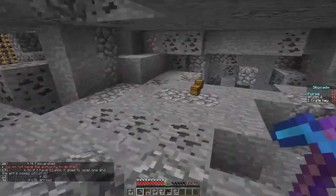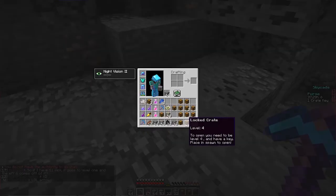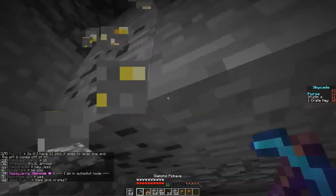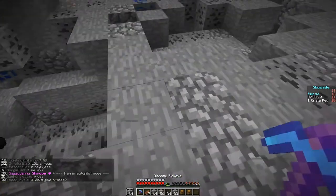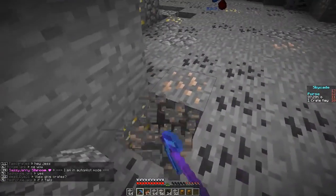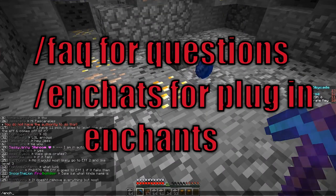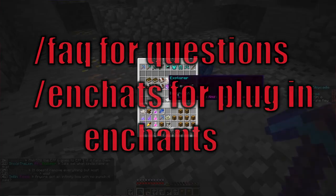When mining, you have a chance to get crates. These crates will be labeled with a number ranging from 1 to 142 — I think; I'm not sure if that's the prestige level, but I'm pretty sure it is. We will talk more about crates later. If you have a basic question, you can do slash FAQ or ask a helper. The community is very friendly.